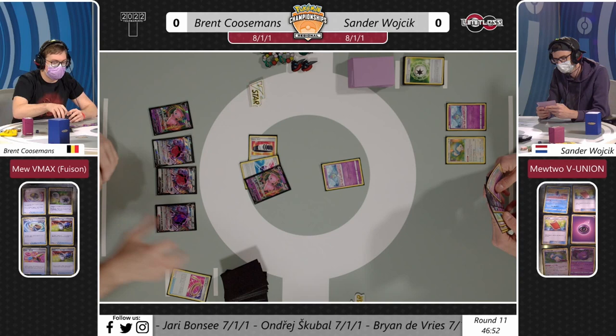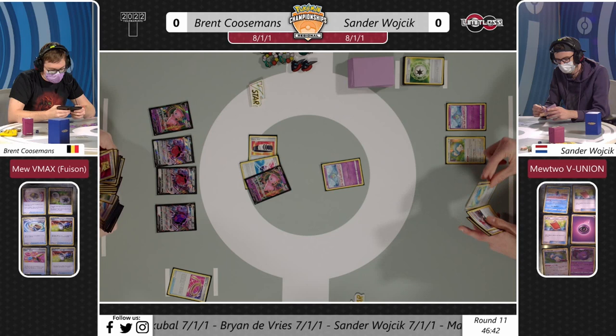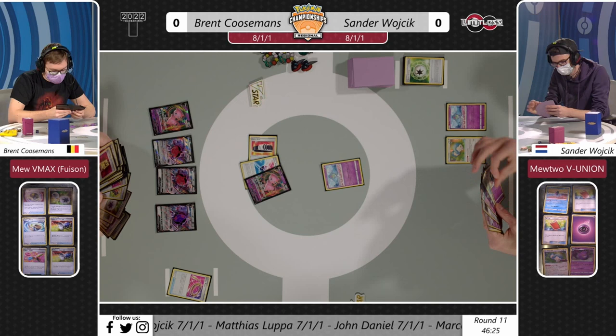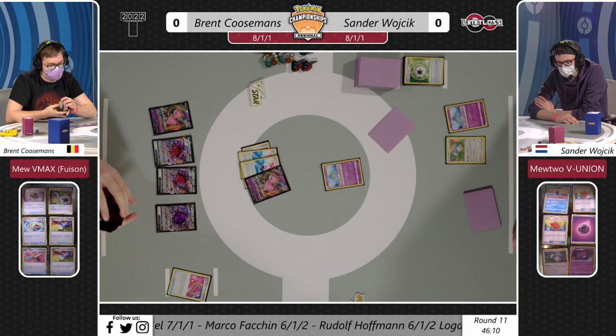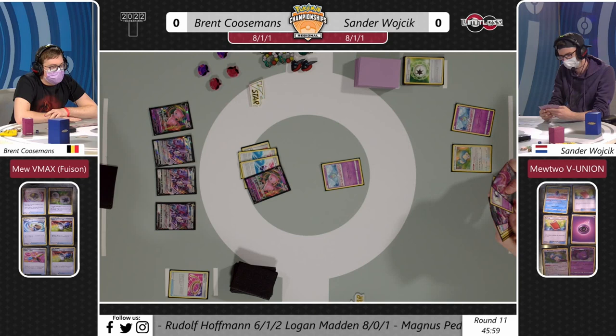Sander ends the turn and it's over to Brent, who immediately benches almost a full board of double Mew and three Genesect. We're going to see many Fusion Strike Systems as per usual. We've seen a lot of four Double Turbo Energy Mews - there's the first Fusion Energy attachment we've seen this weekend, which is fantastic. This is one of the few variants of Mew we thought might actually be very good going into this tournament, because you're able to attack going second with Meloetta. This deck is also playing a lot of Pokémon Catchers.